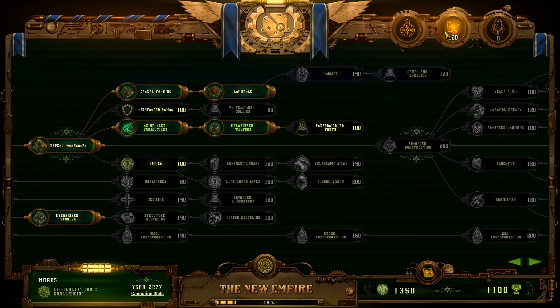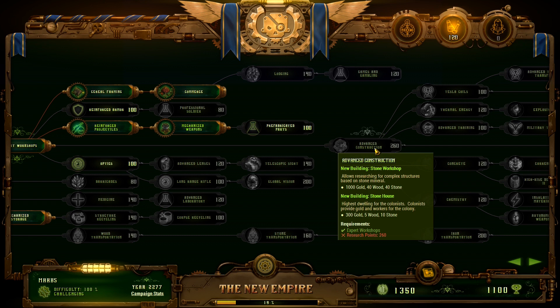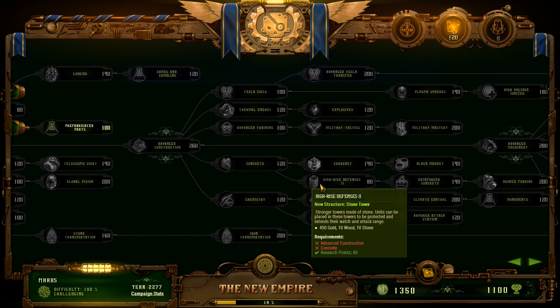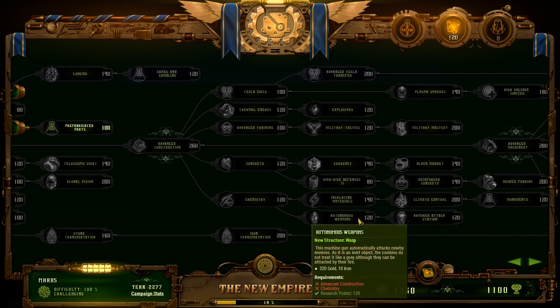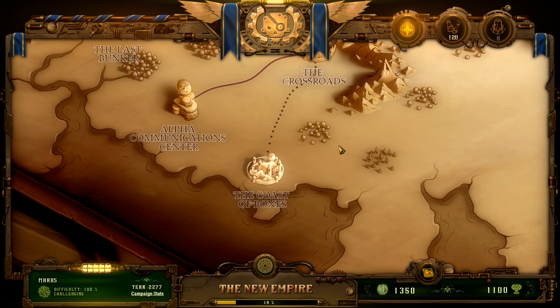I'll save the remaining 120 points because next up we can pick up advanced construction and then concrete. Then we'll have a few options - like stone towers, or the bunk, or we could go for the wasp, which is a very good stationary defense. But either way, we got the ballista.